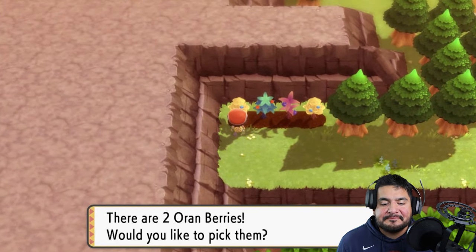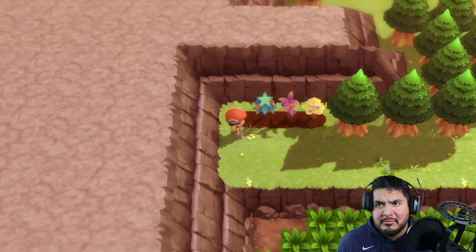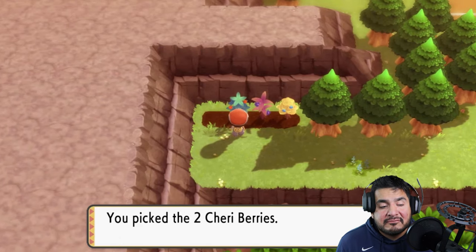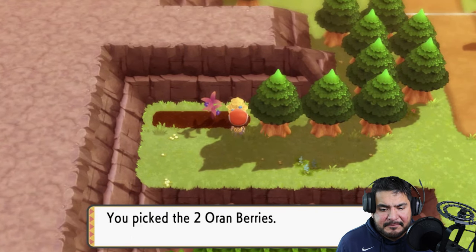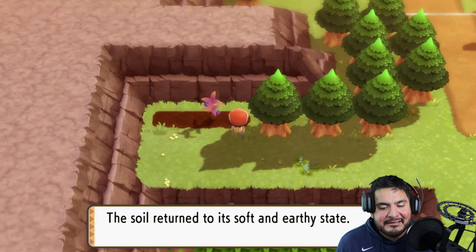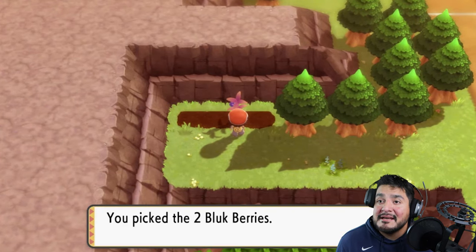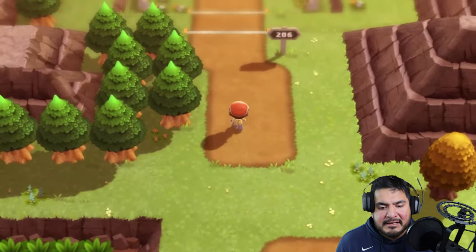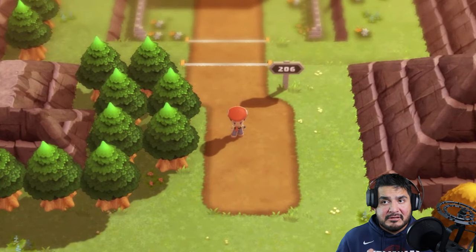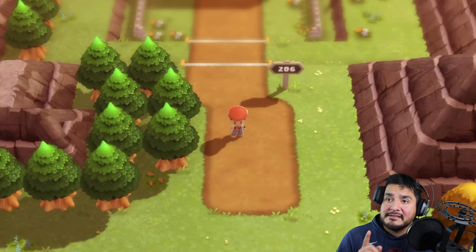Let's keep working on our Pokedexes — Professor Rowan is counting on us. We're going to grab these berries, because you can never go wrong with berries — except for our rival Barry, that guy really sucks. We grab two Cheri Berries, an Oran Berry, and two Bluk Berries for the win. We're pausing the episode here. Next episode we'll be going through Route 206 below and showing you why you can't get a Gible this early on.